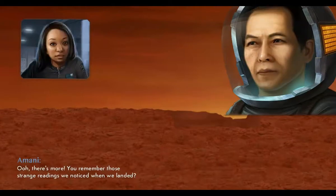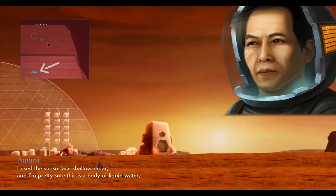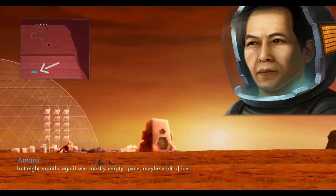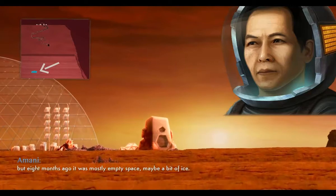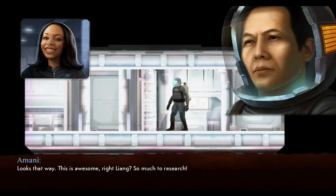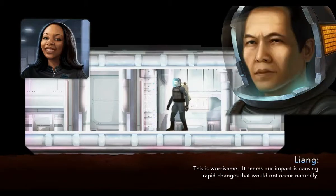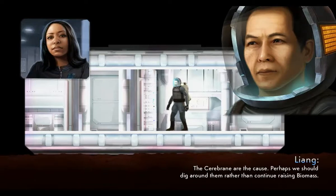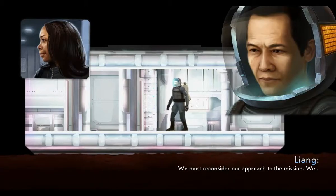What? There's more. You remember those strange readings we noticed when we landed? I used the subsurface shallow radar and I'm pretty sure this is a body of liquid water. But eight months ago it was mostly empty space — maybe a bit of ice. An underground reservoir has simply appeared? Looks that way. This is awesome, right Leon? So much to research. Oh my god, my head exploded. This is worrisome — our impact is causing rapid changes that would not occur naturally. The cerebrain are the cause. Perhaps we should dig around them rather than continue raising biomass. We must reconsider our approach to the mission.